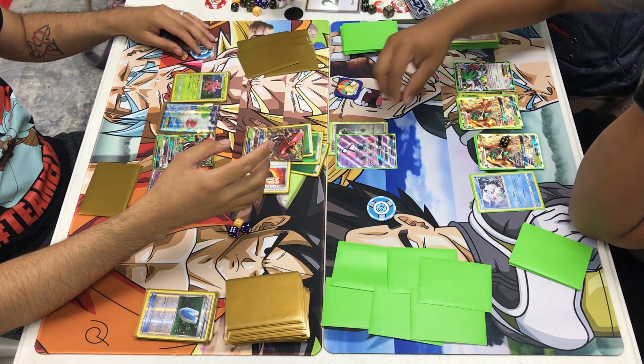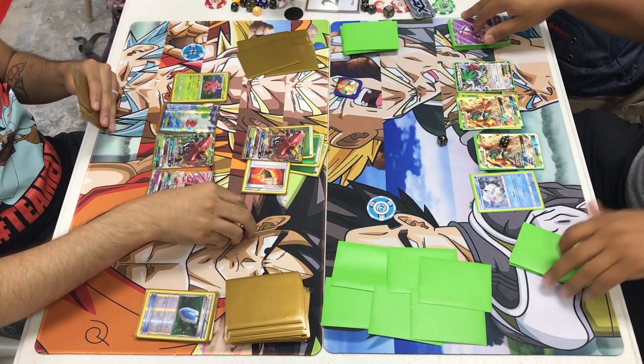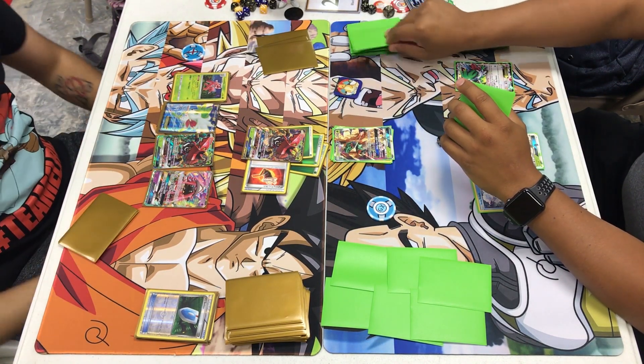Johnny flips over his GX marker and uses Tapu Wilderness GX, which does 150 — knocking out the Lele — and heals all damage from that Bulu GX. That was a great play by him. So I'm down 6 prizes to 3; he has 3 left and I still have my full 6.